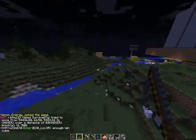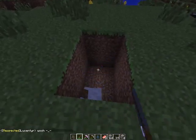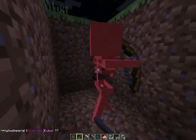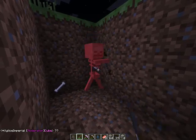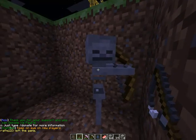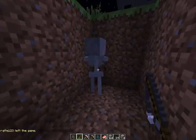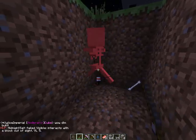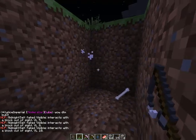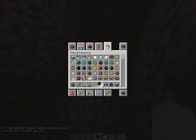I don't know if it works with mobs. As you can see, I tried with the skeleton but it didn't work. Let's give it another try. As you can hear, my resource pack sounds are really fun. Oh, it works! The skeleton gave me a bone without killing him! Let's try with the witch.